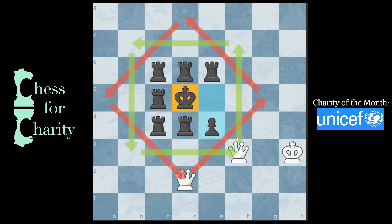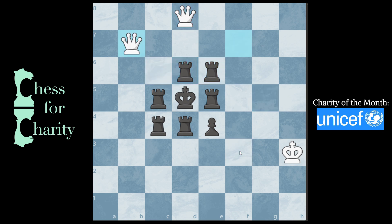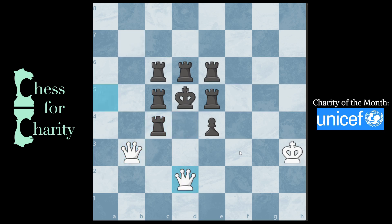Look at the aesthetics of that. So let's see how it ends: check, rook blocks, check, block, check, block — over and over. Keep checking, and black will have to keep blocking — that's their only move. But lastly, this move is mate, because now there's nothing to block and this rook is pinned. Isn't that amazing? It's a mate in 21 moves, and you can even make it look like a little tree.